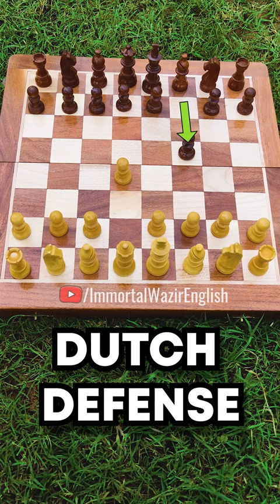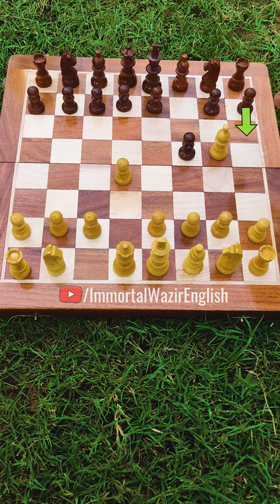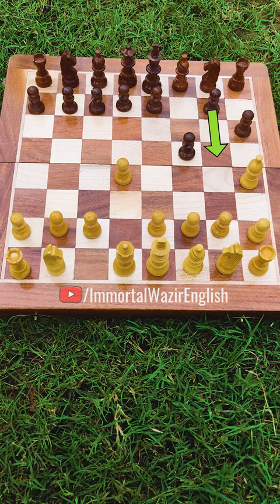you will reply with bishop to g5. If he tries to kick your bishop by attacking it with his pawn, then you will move it back to h4. He will be tempted here to attack it again with g5, and you will move it to g3.